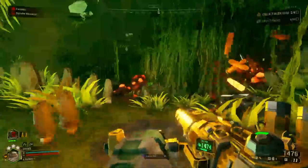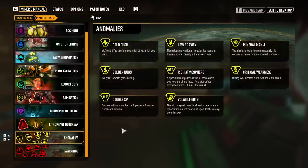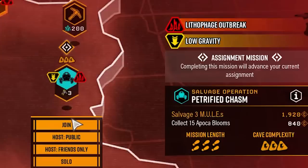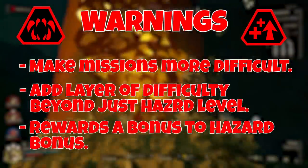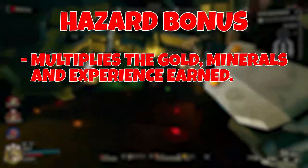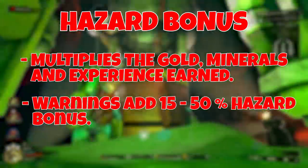Before we go into the list, let's go over what the mutator system is exactly. Mutators are mission modifiers that add various elements that can make any mission potentially easier or harder depending on the one you get. When you bring up the mission select terminal, you will see red or yellow symbols attached to the mission icons telling you that a specific mission has mutators applied. Warnings are designed to make missions harder, adding another layer of difficulty with the reward of an increased hazard bonus, which multiplies the gold, minerals, and experience you get. Warnings can add anywhere from 15 to 50% to the hazard bonus.